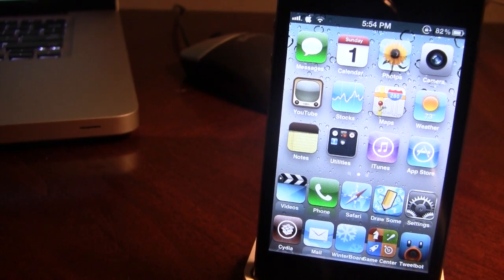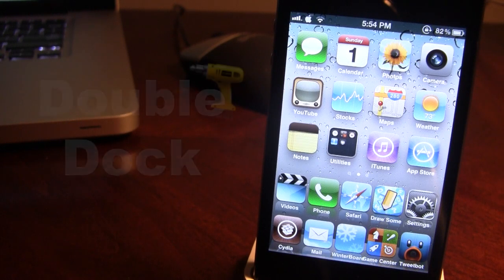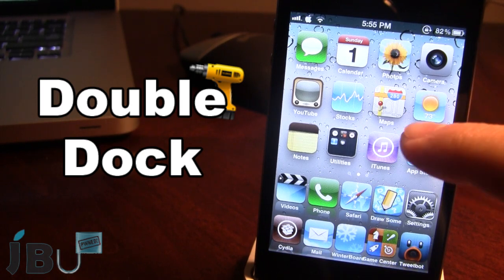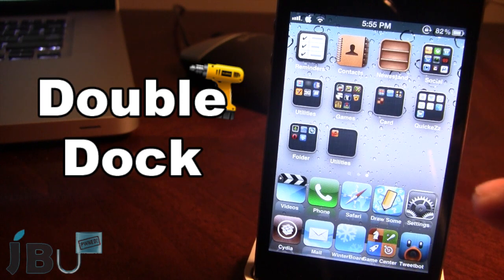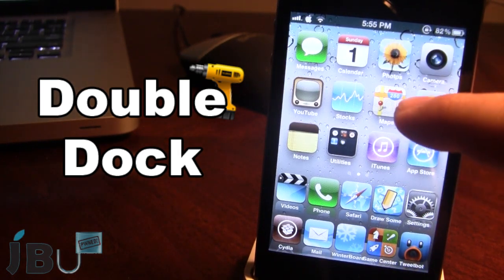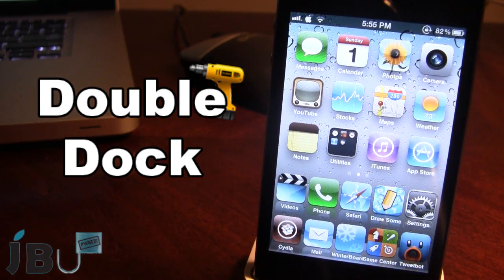Hey guys, it's Mitch from jailbreakuntethered.com and today I'll be going over Double Dock. This is a tweak that allows you to have two rows of dock icons for your device. As you can see here on my screen, as I move left and right through the different pages, those two rows of icons will stay at the bottom and give you more options for clicking on your different apps.